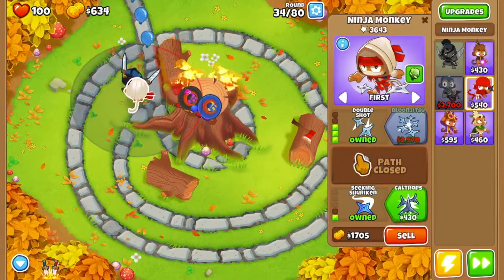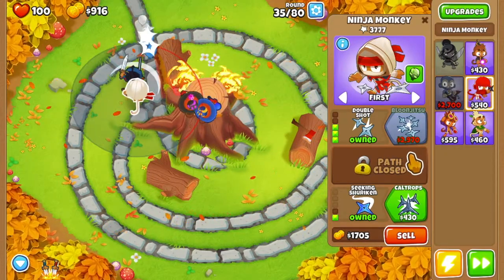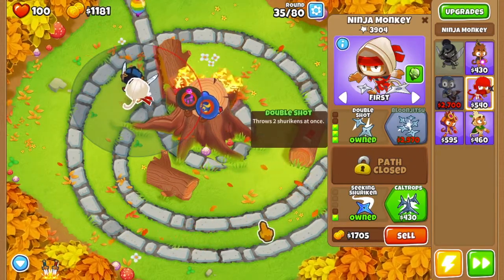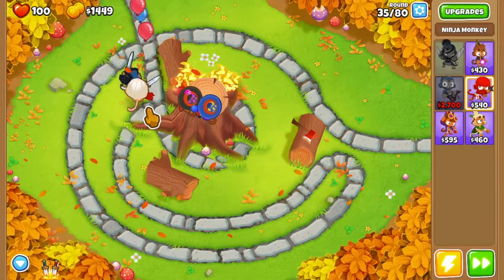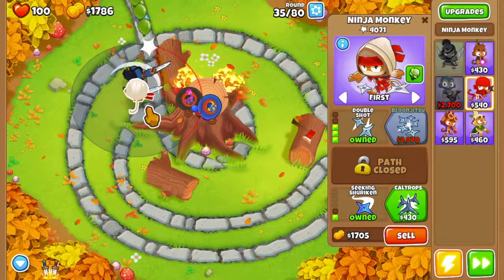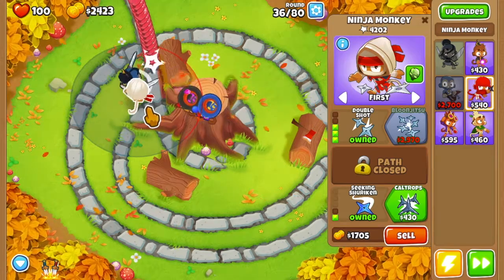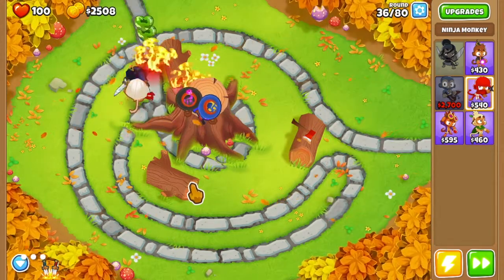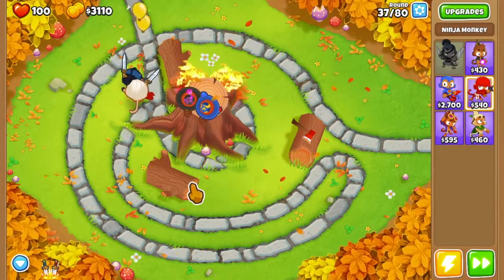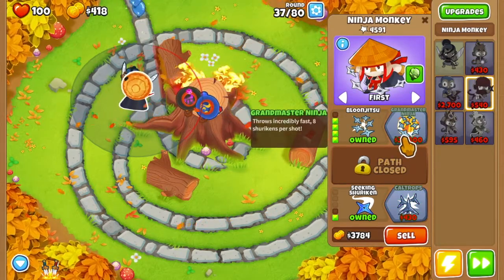So the next thing we're going to get is we're going to save up for Bloonjutsu, because this is very good. It throws 5 shurikens instead of 2 now, which means you get more than 2 times the popping power — 2.25 times the popping power to be exact. I think. Please, if I've got that wrong, roast me in the comments down below.